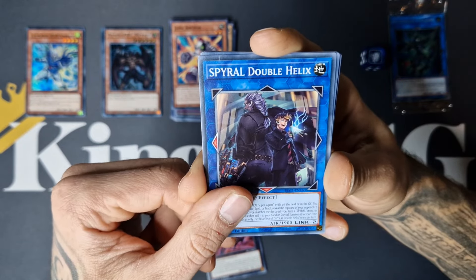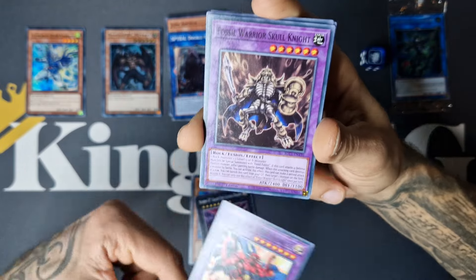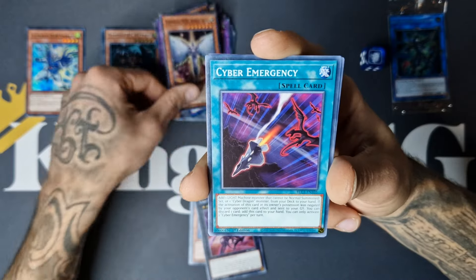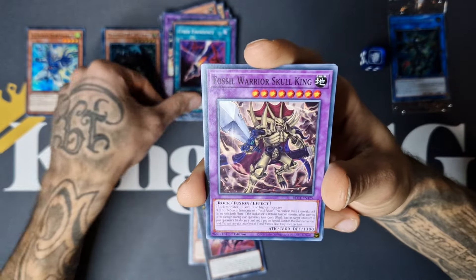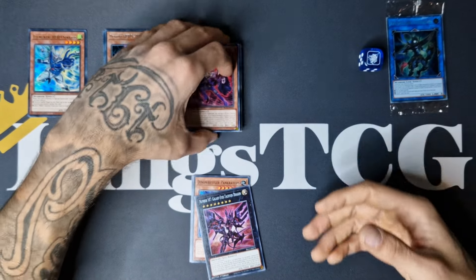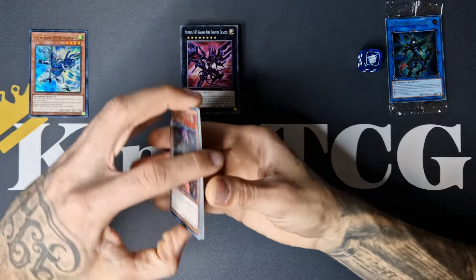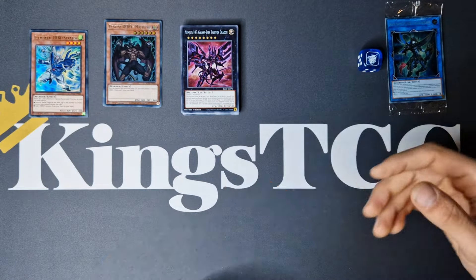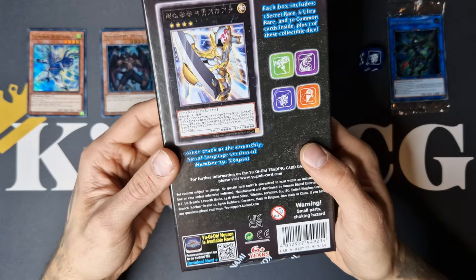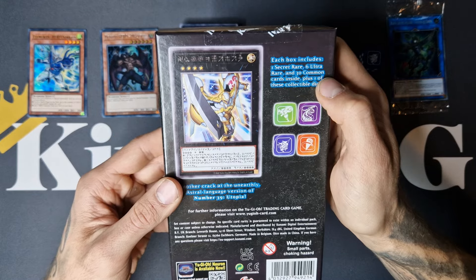Nice reprint: Spiral Double Helix Sunrise — it's also in there as a promo, I believe. Fossil Warrior Skull Knight, Honos Neos, Cyber Emergency, Skull King, and we have Denier. Alright, that was it for the first box. Pulled some really nice hero cards. Biggest card right now is that Stratos, but we got one secret, six ultras, and thirty commons.